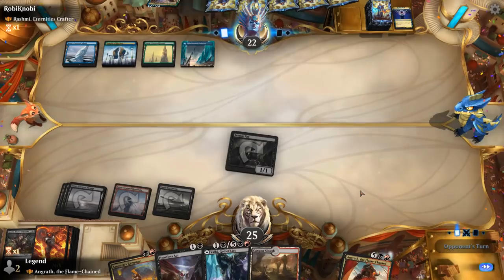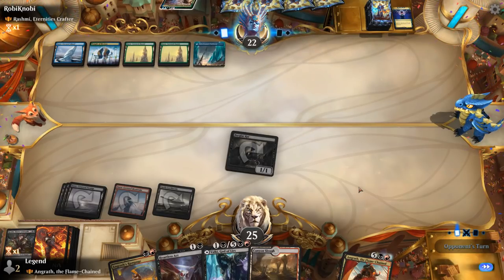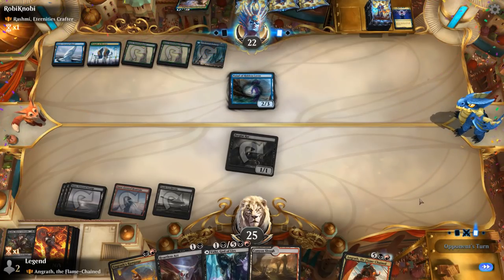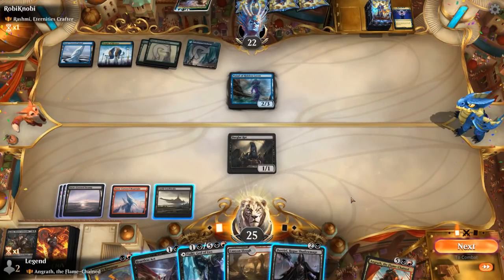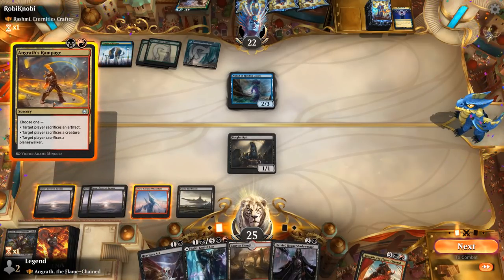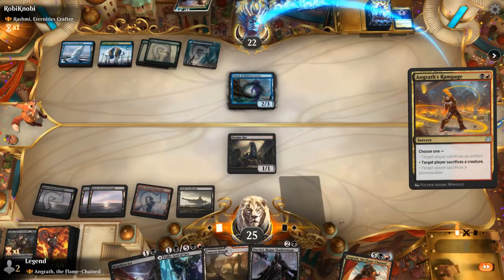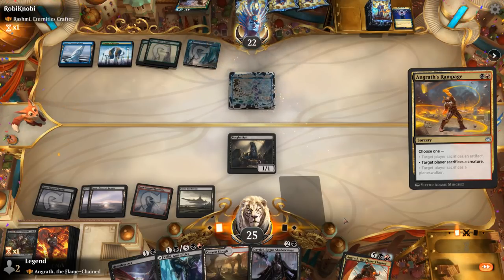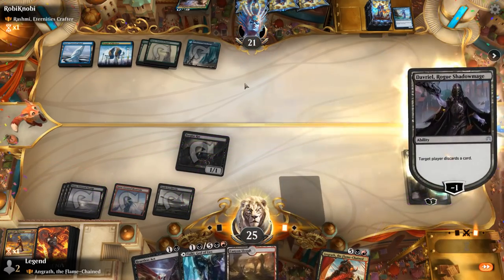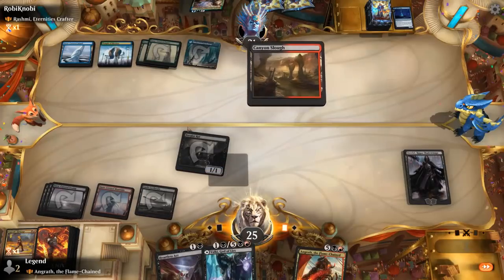They might also just keep playing a draw-go game where they keep up a wall of counter spells. It's going to be Nyads to make their spells cheaper. Davriel's not bad. I think I hang on to Heartless Act as an answer to Rashmi, and for now Rampage — sacrifice the Nyads and play Davriel. That works. Davriel could be a nice 3-for-1 if they can't pressure him, and then next turn with a land we could either play Tibalt or replay Angrath.